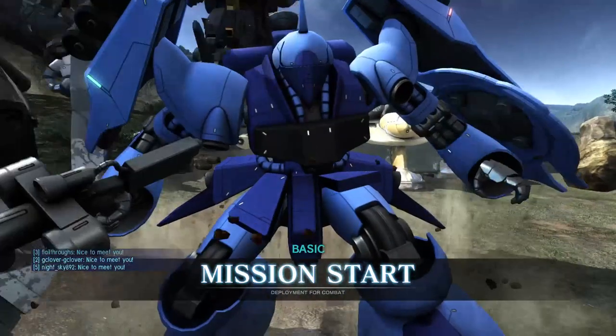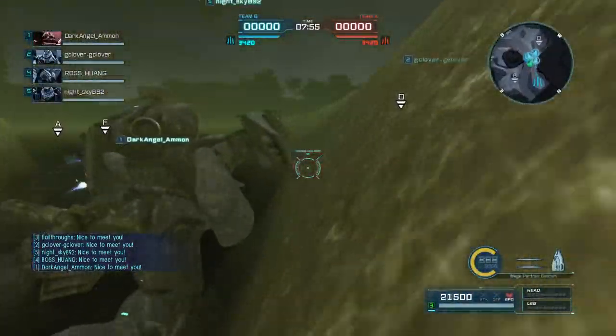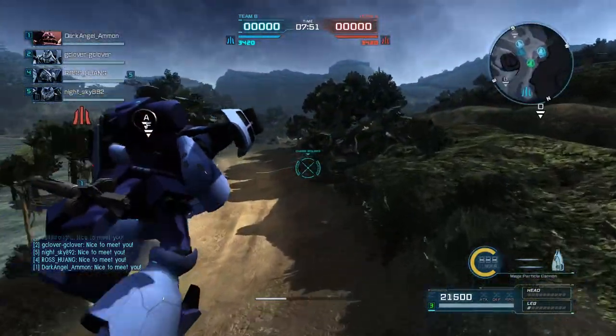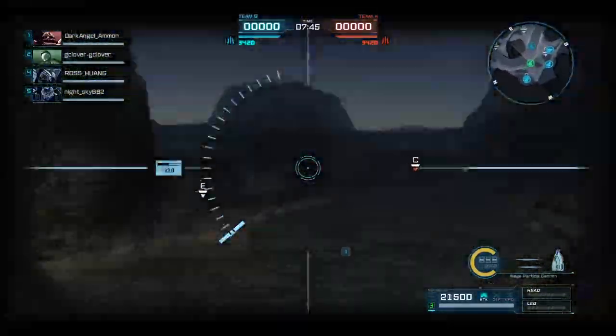Hey everybody, it's Rob from Flailthroughs. This is Gundam Battle Operation 2, and this is a request from SteelTalon, who wanted a Doga-type mobile suit, preferably a Yoggdoga in Ram Baral colors. So that's what I've got here. I'm using the Quest-type Yoggdoga, to be specific, because it's the only one I own.